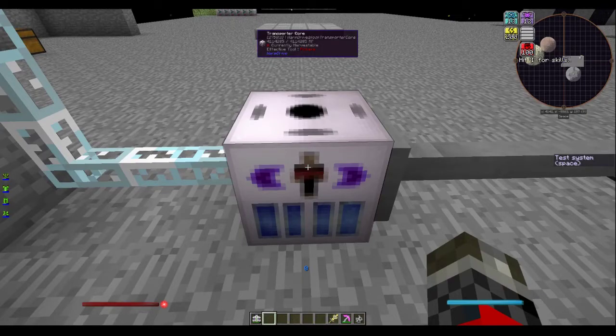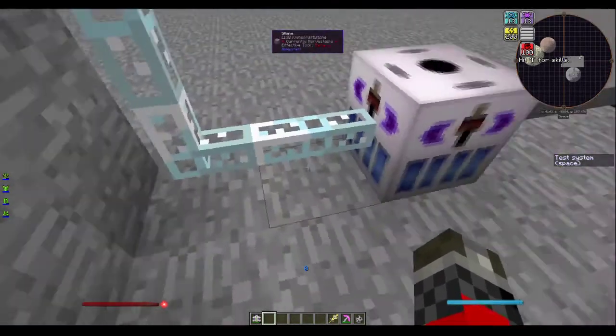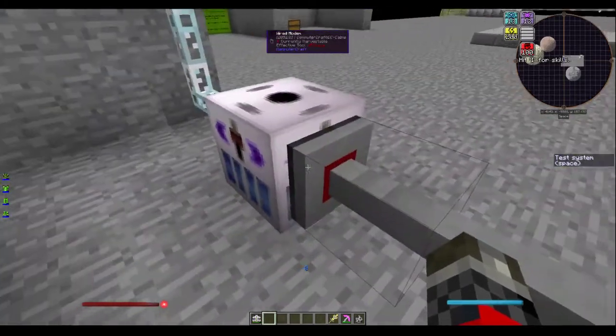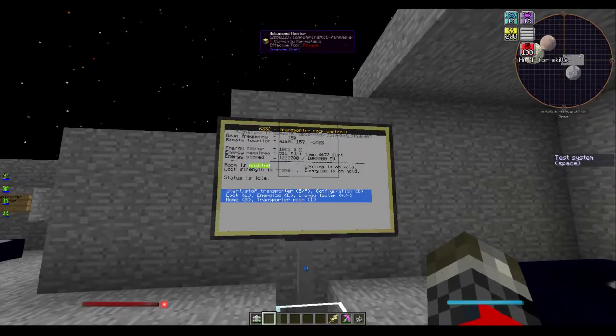All you have to do is walk up to a tuning fork, right click, and it should change colors. You then apply power to any of the sides, apply a computer to another side, and for my purposes I have the computer attached to a monitor.